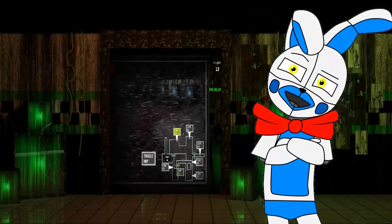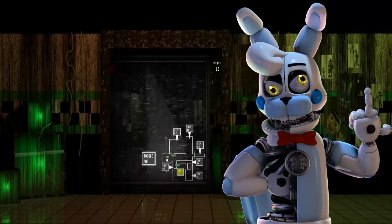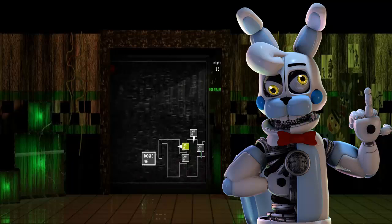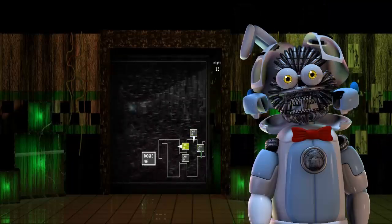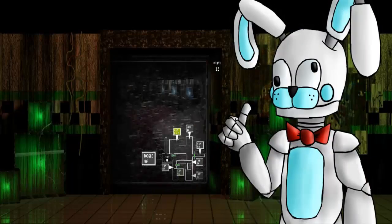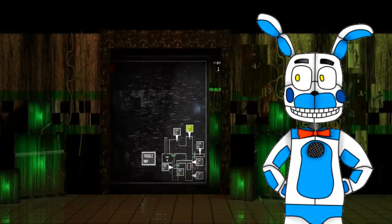We will also have a new option called Vivo Animatronic, which serves to avoid the threat that is in the bedroom, and this is our only way to defend ourselves when the doors fail. Now let's talk about the office. This is a 360-degree office — we have a round office with one room in front and another behind. The front is the entrance of the first floor for the animatronics, and the back is the entrance of the second floor.